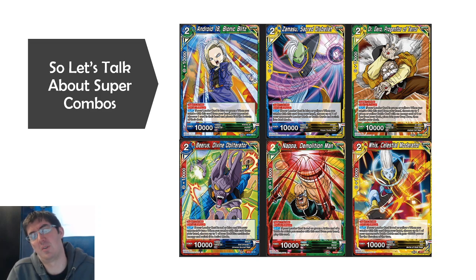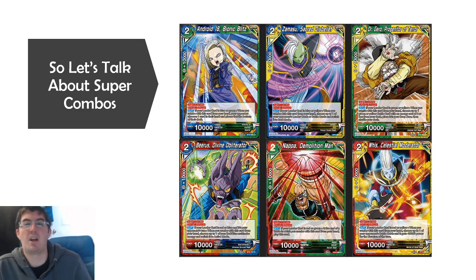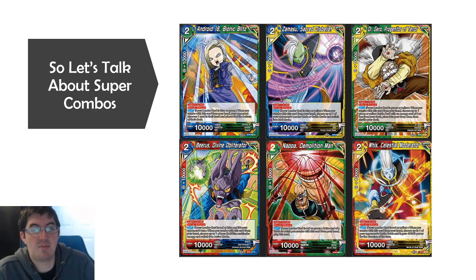Dual color Super Combos, especially these ones with their varied effects, have ridiculous implications on deck building. They either give leaders that were desperately needing extra tools access to those tools, they have insane combo potential with cards you probably already were playing, or they allow you to branch into a second, third, or in some crazy cases, even a fourth color. More so than the rares, more so than the super rares, and probably more than even the secret rares — these cards will have the longest lasting impact on the competitive metagame, because like Shocklands in Magic, they enable extra colors, which means more cards and more options in the long run.